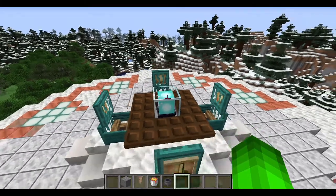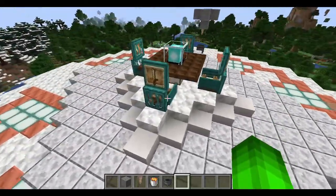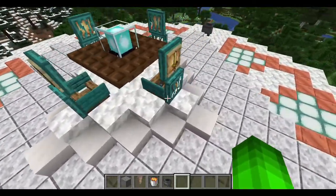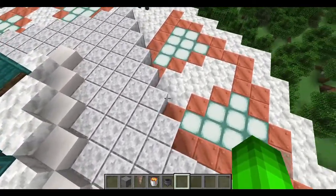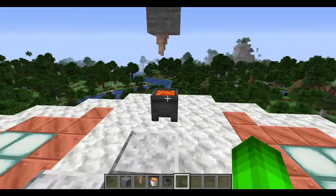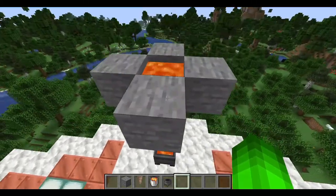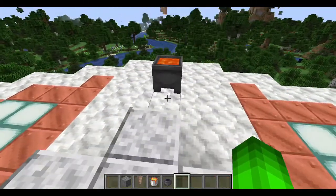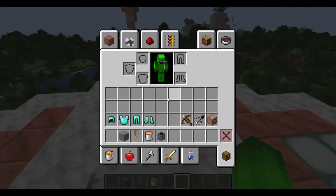First off, guys, leave a like if you like this tablescape I made. I'm aware that they can't actually pull back their chairs without perhaps tipping over and maybe doing a full-on roll off the side. As you can see right here, look. This is the new lava hack. Infinite lava. Let me show you.